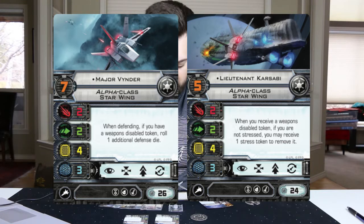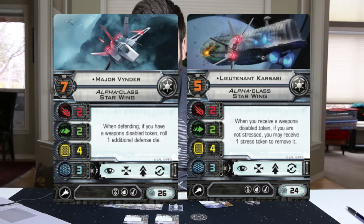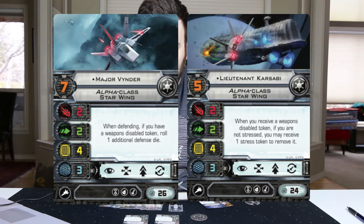Krasabi's ability says: when you receive a weapon disabled token, if you are not stressed, you may receive one stress token to remove it. What I like about this is there are going to be a lot of ways to receive weapon disabled tokens — for example, the advanced SLAM and the reload option. You can basically ignore weapon disabled tokens when playing with Lieutenant Krasabi. He'll say, 'I just advanced SLAMmed, but I'm still going to fire my torpedoes or whatever I need to do.'